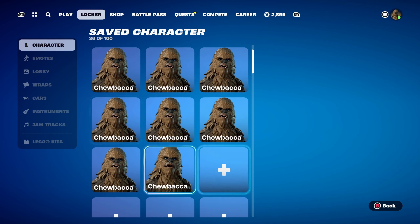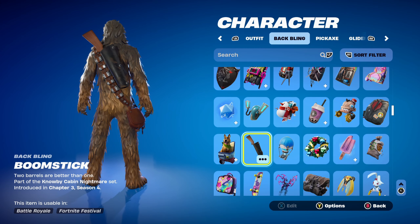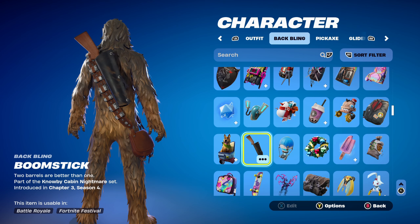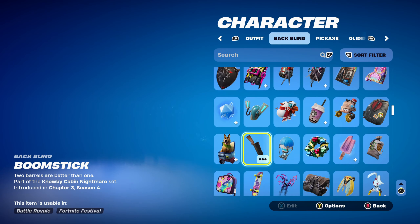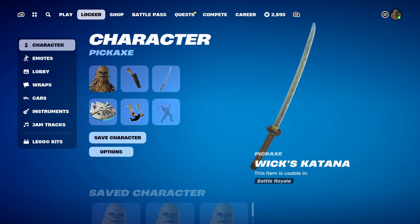Combo number 9 uses the Boomstick back bling, part of the Nobi Cabin Nightmare set, introduced in Chapter 3 Season 4. This is Ash Williams' back bling — the boomstick, basically a shotgun — and the brown and black work pretty nicely together. The pickaxe is Wick's Katana, part of the John Wick set, introduced in Chapter 5 Season 1 — this is John Wick's most recent pickaxe. If you don't have the Boomstick back bling, you can use Wick's Katana as the back bling and pickaxe instead.